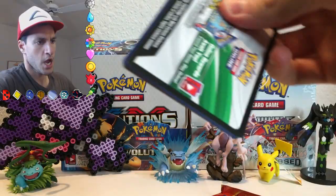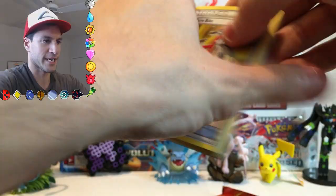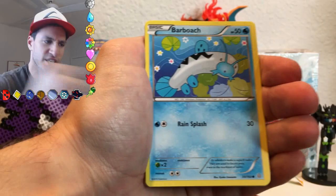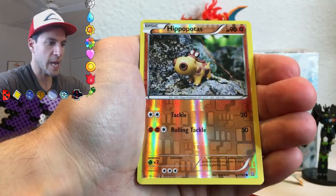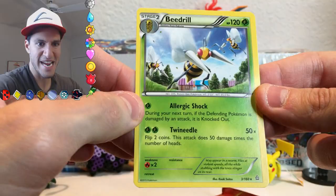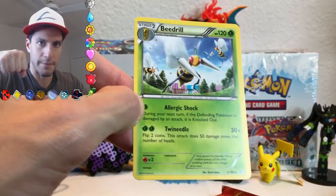My mom's going to walk in and be like, 'What are you doing?' and I'm going to be like, 'Pile of good cards — come take a look.' The Aggron bike reminds me of the show Guts. There's a lot of fire in this. Barboach, Honedge, Electric Bike, Drilbur, Hippopotas. And a Beedrill — wow, I haven't seen that card. One of those would scare the crap out of me. They're literally like 10-foot bees with huge spikes on their hands.